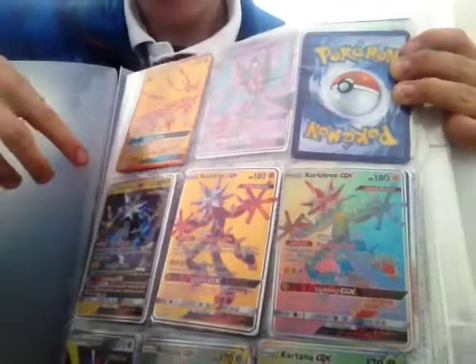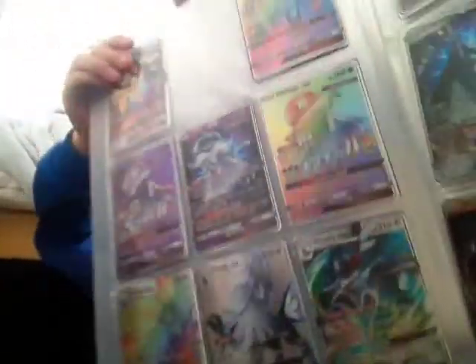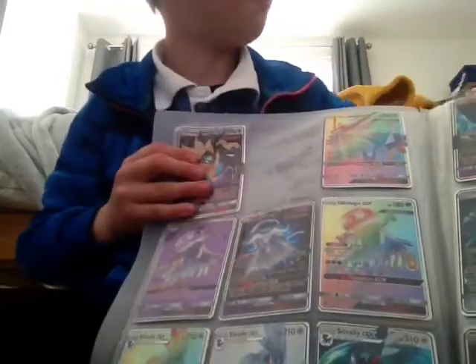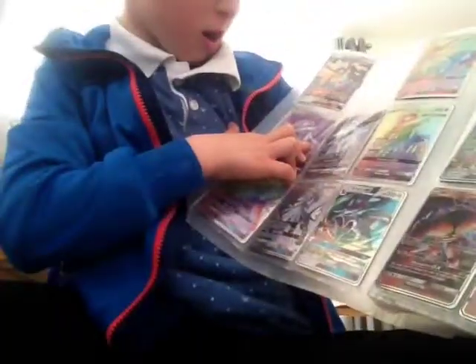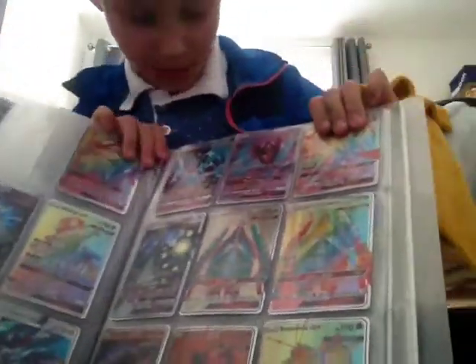Three Excadrills and three Kartanas. Then on this page we've got two other types of infected Necrozma into Solgaleo, then we've got Nihilego, then we've got Silvally.